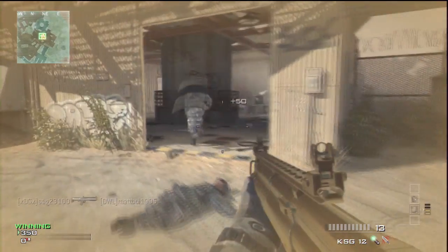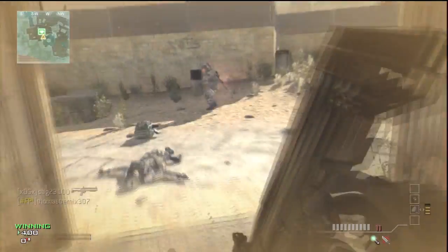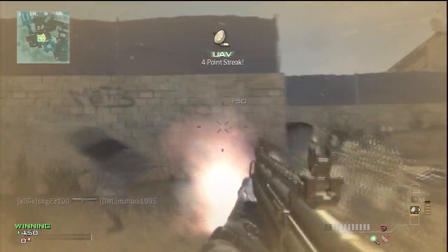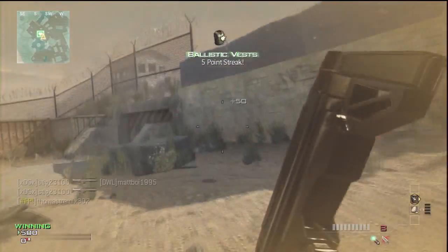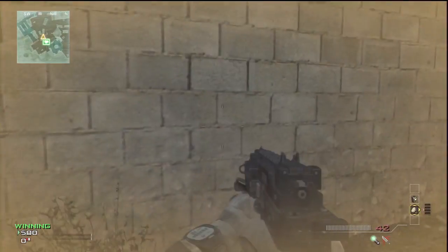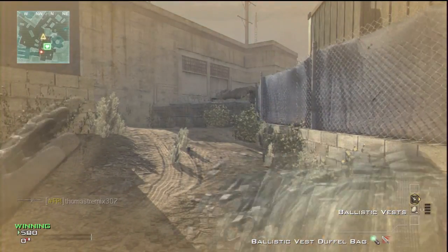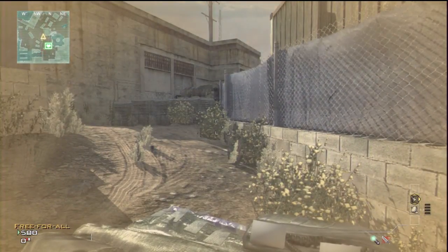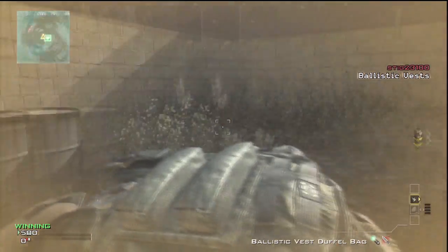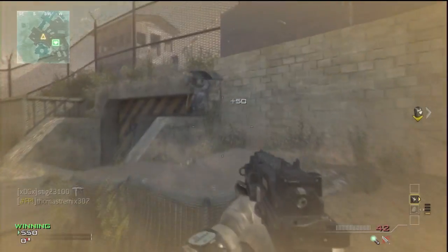What's up guys, Stig23100 here showing you a 2-for-1 ballistic vest glitch, which basically lets you get 2 ballistic vests instead of 1. What you want to do is get a ballistic vest and a UAV. Pull out your ballistic vest, throw it, and then as soon as you throw it, push down on the d-pad to change to your UAV. Once you've done that, you should have 2 ballistic vests.